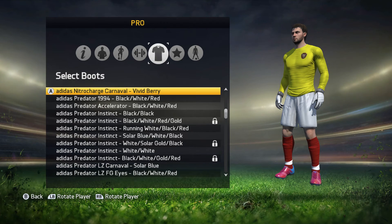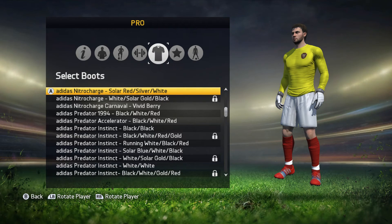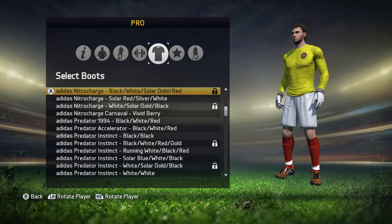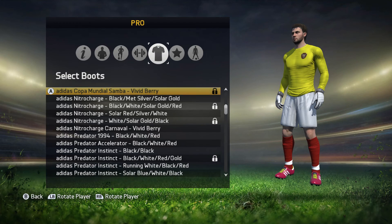Adidas Nitro Charge Carnival: vivid berry — they're quite nice. The Nitro Charge: white, solar, gold and black. They're the boots that Oscar wears — I'm referring to Chelsea players; if you didn't know, I'm a Chelsea fan. Adidas Nitro Charge: solar, red, silver and white. And the Nitro Charge: black, white, solar, gold and red. Nitro Charge: black, metallic silver and solar gold. The Adidas Copa Mundial, Samba, Vivid Berry.